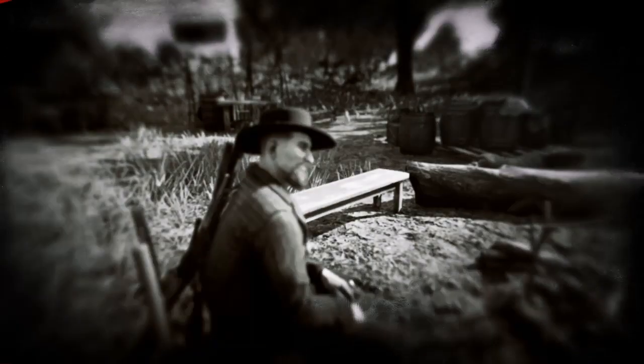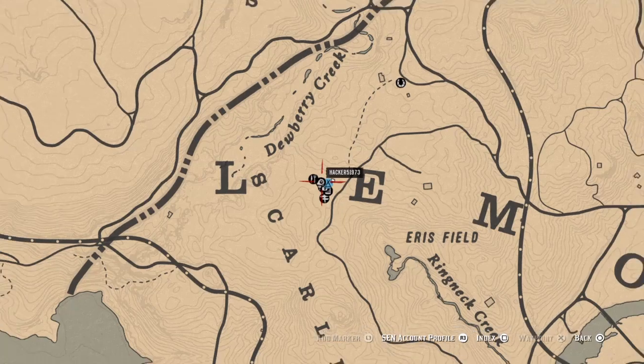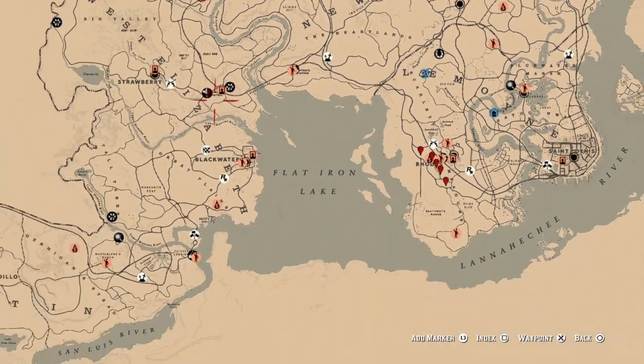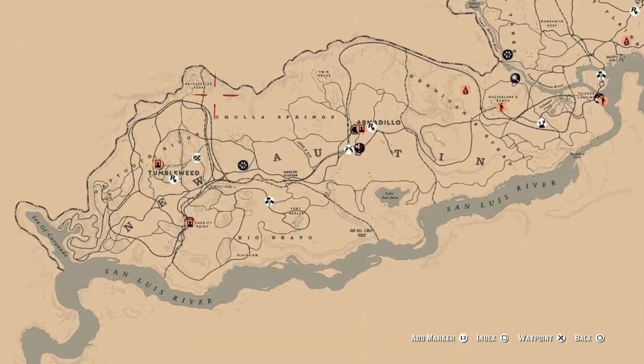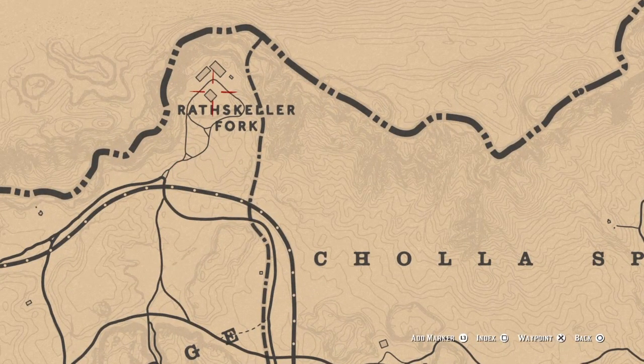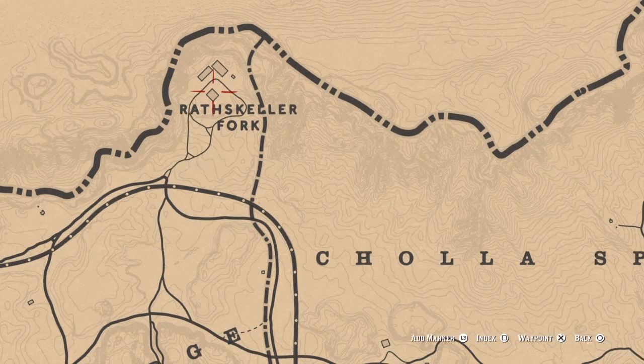You need three vultures plucked. I'll show you where I'm going today - it's going to be out west, over here at Rascal Fort. Sometimes there are vultures sitting on this barn right here. If you don't see any, kill a few chickens and just sit back and wait for the vultures to fly in.